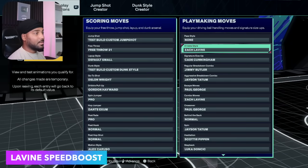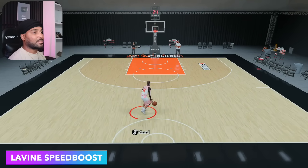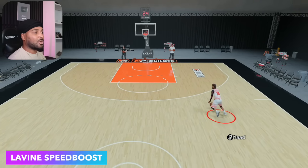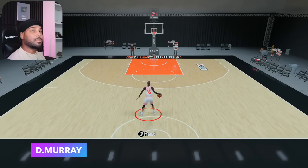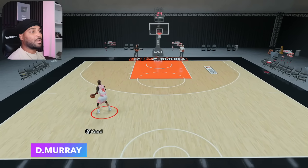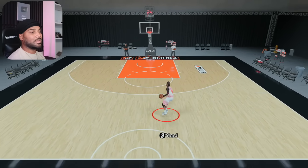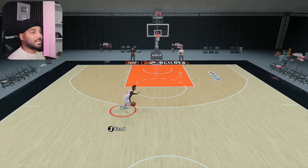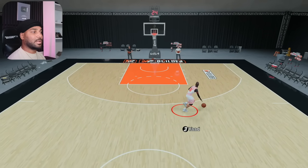Levine — that's the most important part for a big guard. Size-up and dribble style is going to be the most important part. Levine is a good option if you cannot get Devin Booker. DeJounte Murray — the same size speed boost is going to be a hop glitch, which I'm not a fan of how they slowed it down, but there's a way to finesse it. It's pretty much just moving your left stick first and then sprinting.